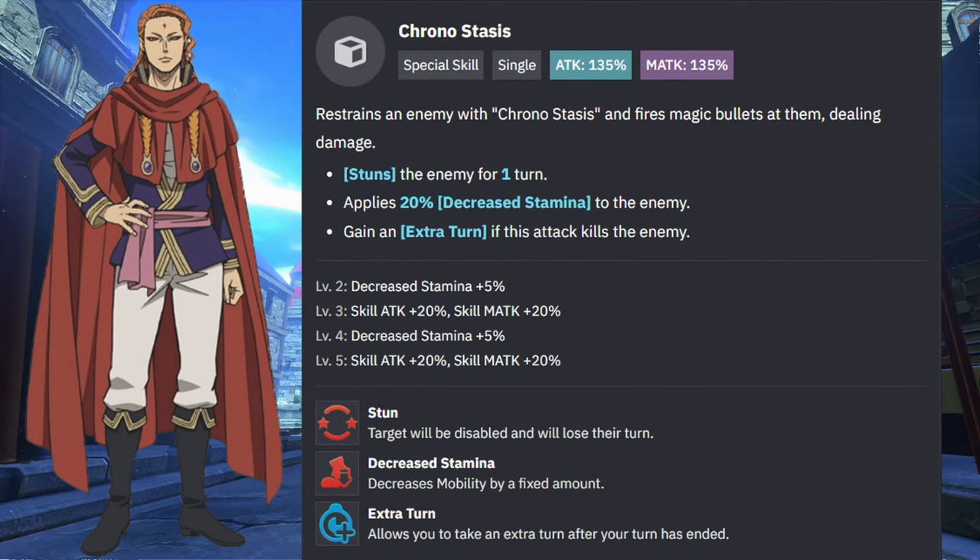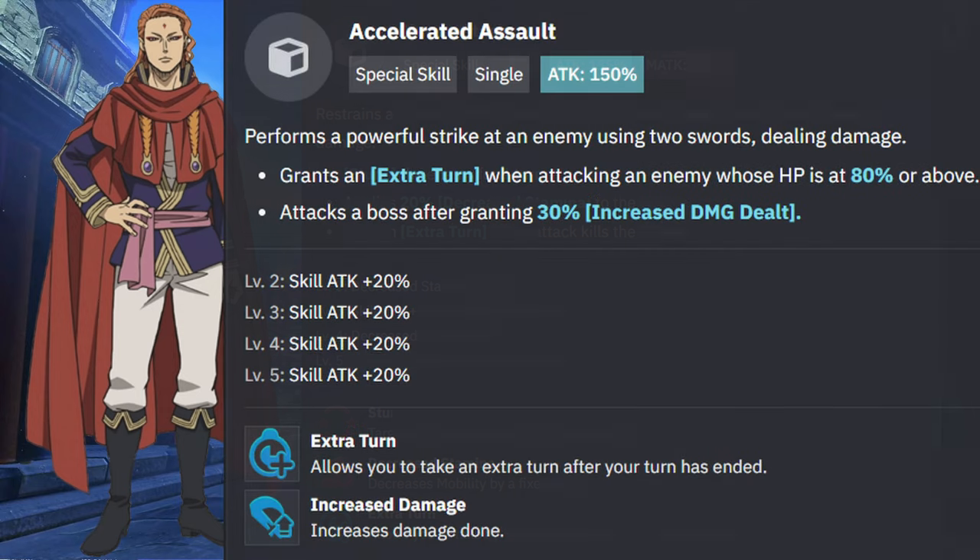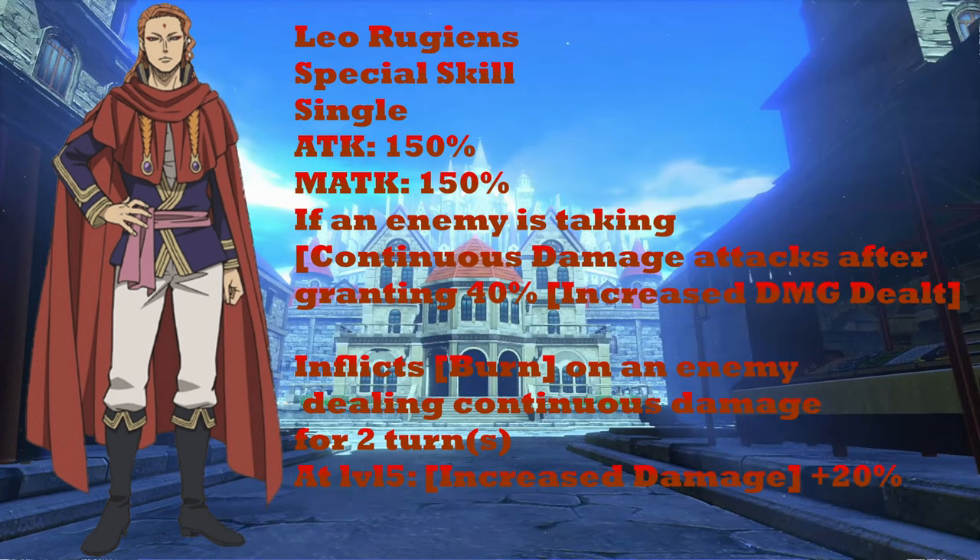Julius's ultimate gets an extra turn if he kills the opponent, or stuns them — which is already really good even if you don't kill. Red Asta gets an extra turn as well and does bonus damage to bosses. Fuegoleon's ultimate just does damage and requires continuous damage — poison or burn — to get maximum output. At that point you're probably going to lose because their DPS outpaces him. You'd have to get the ability to level 5 and invest in both Fuegoleon and Nozel, when you might as well put those resources on Julius, Red Asta, Noel, or even Blue Yami whose ultimate silences.